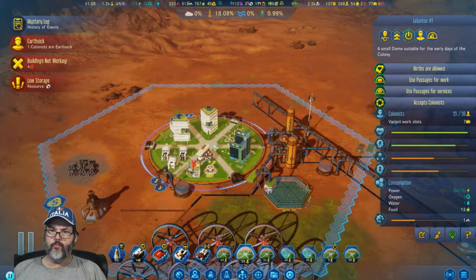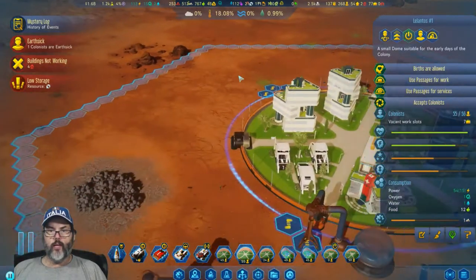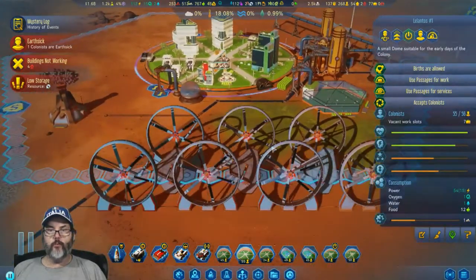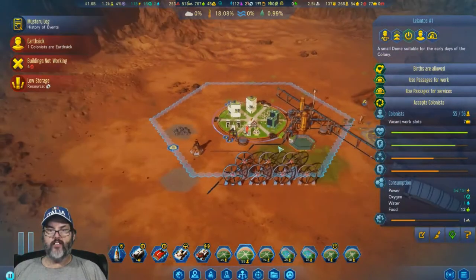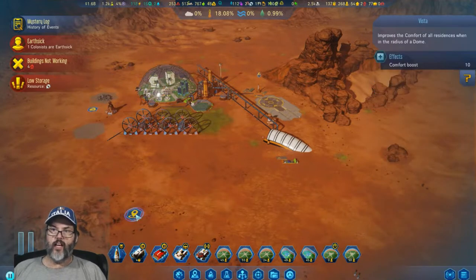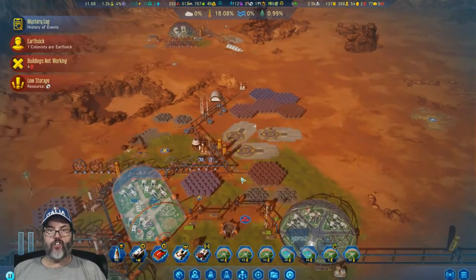Let's get down here and start looking at our dwellings. We've got room for one person. We have seven vacant work slots — if I put another small dome up here for a residence... I left the opening here but that doesn't do me any good with my wind turbines. That's a vista — that's why. Oh, that was stupid on my part. I may have to destroy these and rebuild them.